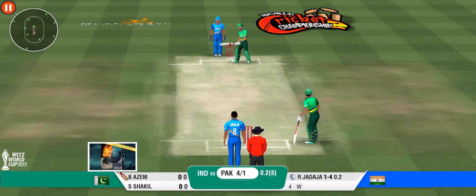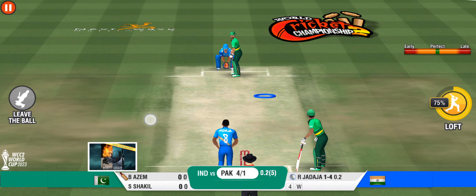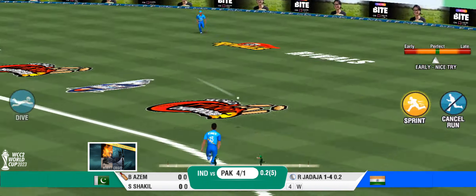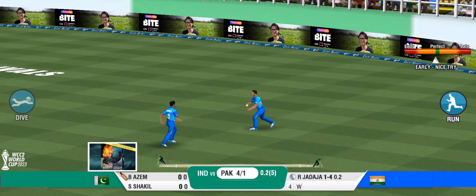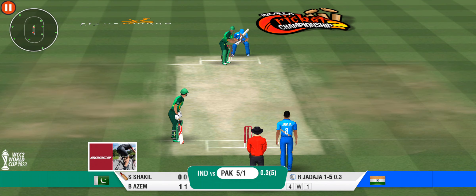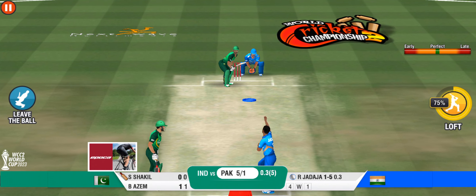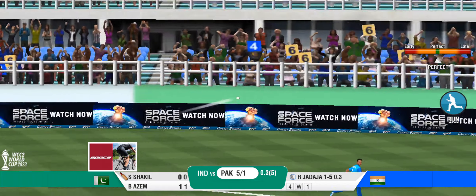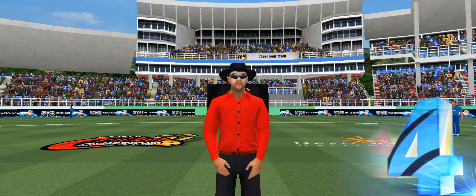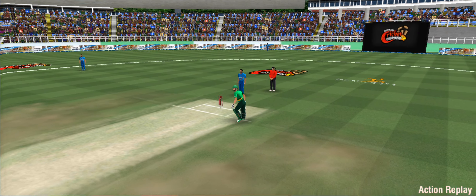He has to stick to his basics and not give away his wicket here. He's lofted it skyward — is that going to cost him? That's a good throw by the fielder, get it right back at the stumps. He's off the mark with that single. Looks like he's sending a message to the bowler — first ball boundary.